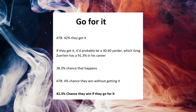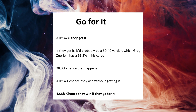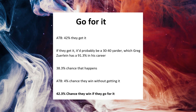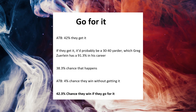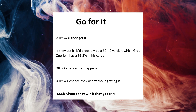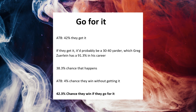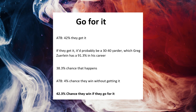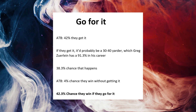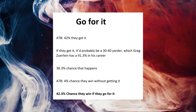So first, let's look at the chance of them winning if they decide to go for it on fourth down. I'll use the abbreviation ATB — according to the bot. According to the bot, which tends to be pretty good despite the issue, there's a 42% chance that the Dallas Cowboys wouldn't get it, which feels about right.